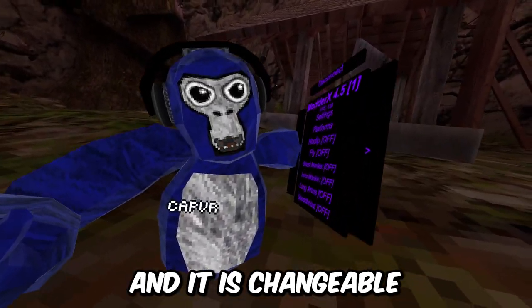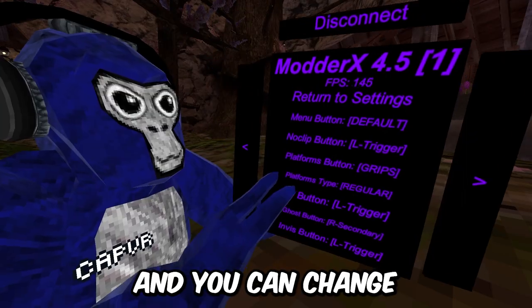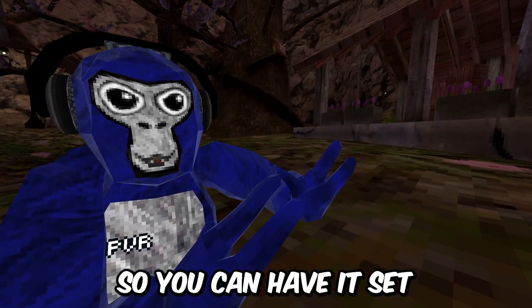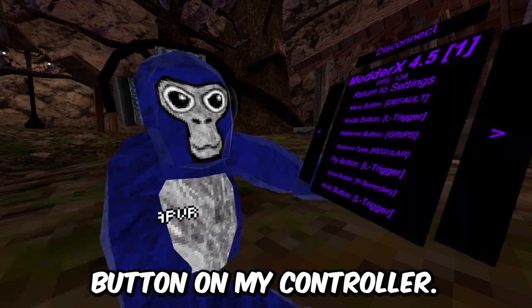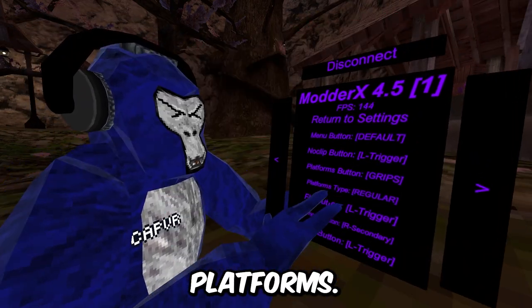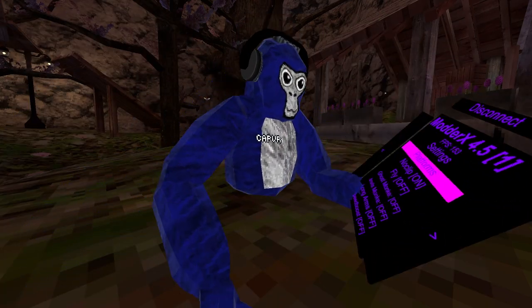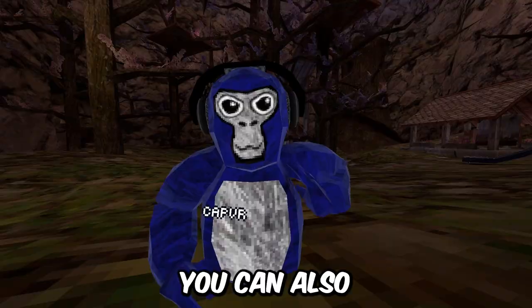The menu itself is pretty simple. The first thing on the menu is platforms, and it has changeable settings. You have your regular platforms, and you can change the platform button in the menu settings so you can have it set to whatever you like. It's set to my primary, which is the bottom button on my controller. You can also change the type of platform — regular platforms, sticky, and no clip.